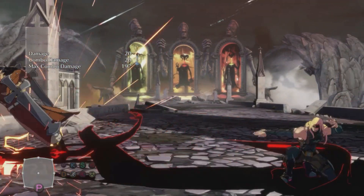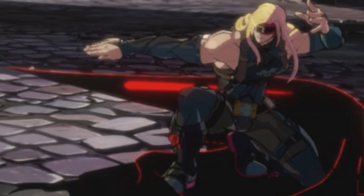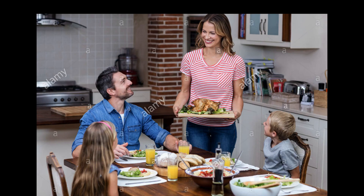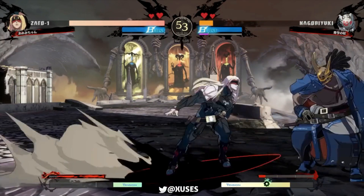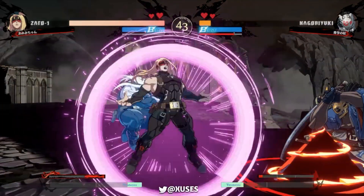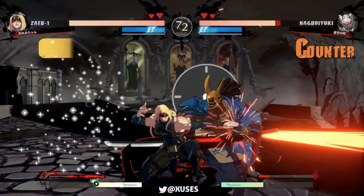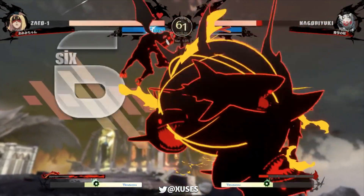Down jab deserves its own special section because I am so addicted to using down jab. It saves me from literally losing every set. Zato's down jab is so fire. It is the fastest option out of everything, it has decent range on it, it stuffs out enemy pressure. Look at that down jab go. Long story short, down jab go brrrt.